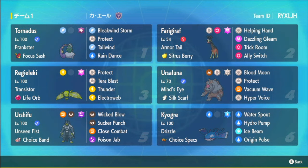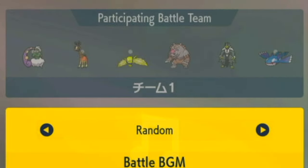We've also got a Max Speed Tornadus with Tailwind, and a Ferrigarath with Trick Room if you want to go that route, though Kyogre is Max Speed. We've also got Ursaluna with a Silk Scarf — no Earth Power, instead Vacuum Wave — and a Choice Band Dark Urshifu with Terra Poison Jab. So a lot of power on this team. Hopefully I can do well because I want to get into Master Ball. Let's jump into it.